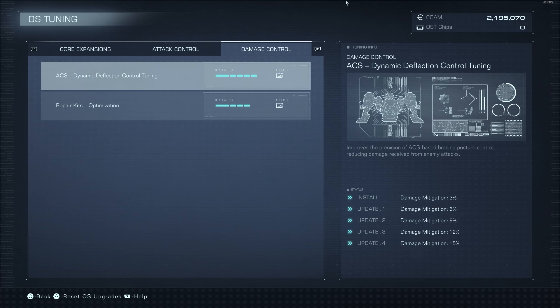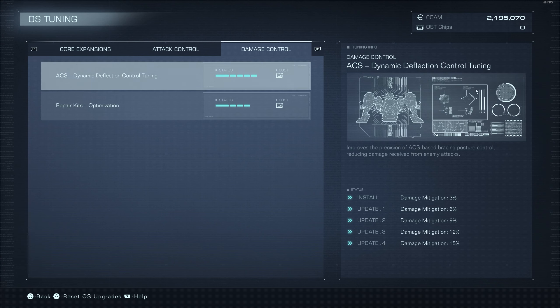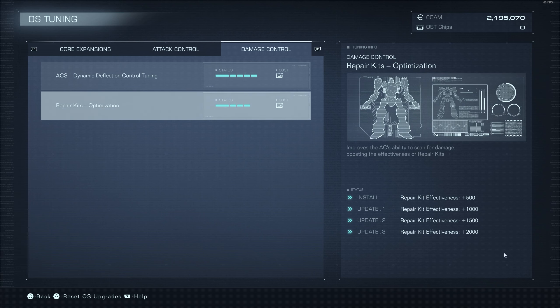Next, you want to upgrade your Repair Kit Optimization, which just adds more healing to your Repair Kit. Your Repair Kit normally heals for 4,000 AP, so if you upgrade it once, it adds an extra 500 and you get 3 heals — that's basically 1,500 more health to your mech, which is amazing. If you upgrade it to max, it ends up being 6,000 more health to your AC. Comparing it to Damage Mitigation: I wouldn't pick that over the Repair Kit, because it takes more to upgrade and 15% more Damage Mitigation is only about 1,000–2,000 more health, while 6,000 more health is definitely the bigger number.